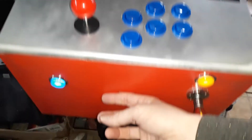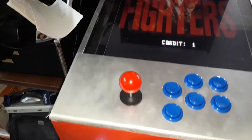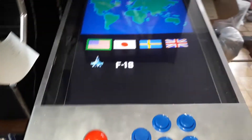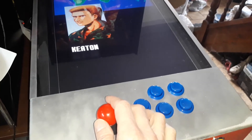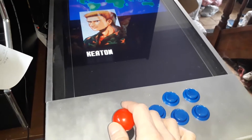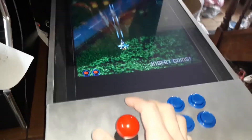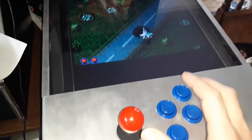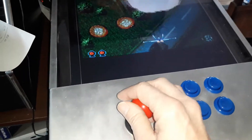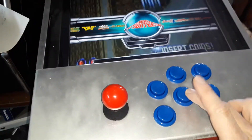It's just a matter of like normal — put some credits in, push the start button, and I will try and play one-handed. Then to exit out, you just push the red button there to exit out, and the back button is this button here.